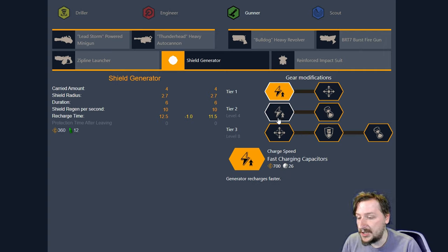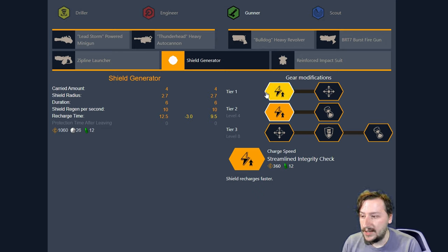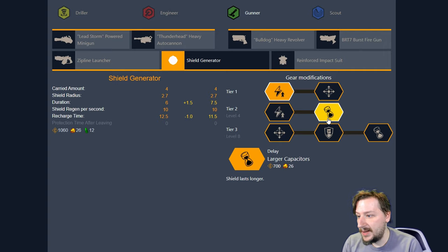In Tier 2, we have Fast Charging Capacitors. This makes our shields regenerate faster by an additional 2 seconds — going from 12.5 seconds to 10.5 seconds, or 9.5 seconds if you're using the streamlined integrity check. Our second option is Larger Capacitors. This makes our shield last longer, going from 6 seconds to 7.5 seconds. Having the shield last longer gives your team more time, which can be really useful if you have Engineer turrets nearby or if you need to gun enemies down with your minigun or autocannon. It's useful in hordes and against single target enemies like Oppressors. I usually go with Larger Capacitors — I enjoy the extra time.